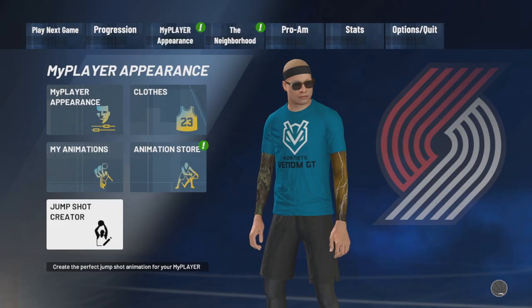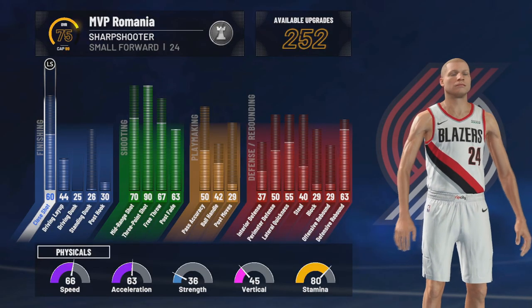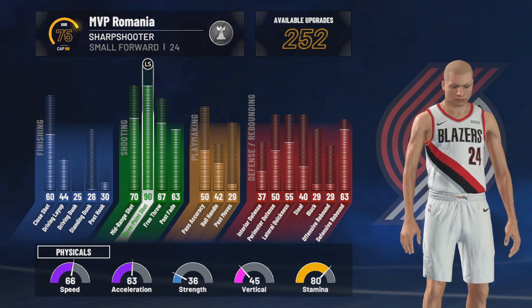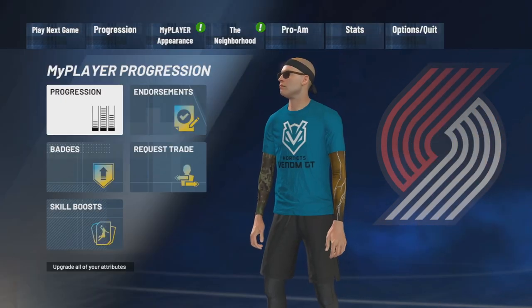Now I'll show you the badges I use. My build is small forward. I have 90 on 3-point shot, but you must have at least 80 on 3-point and at least 70 on midrange to shoot well.